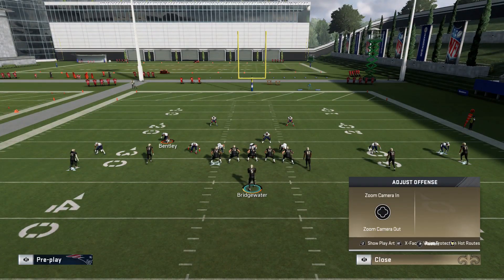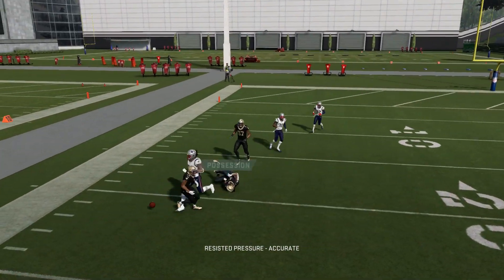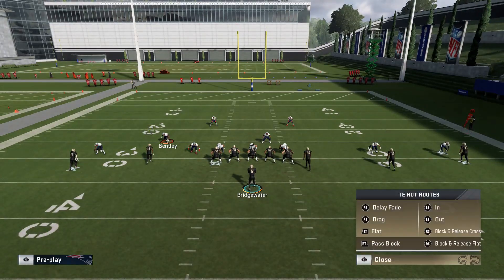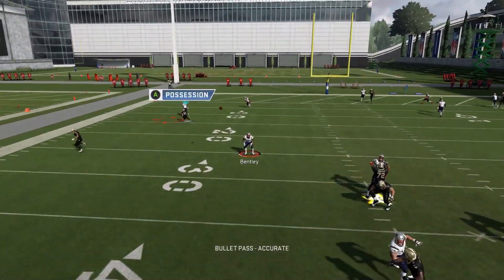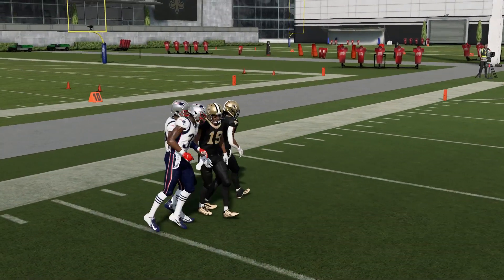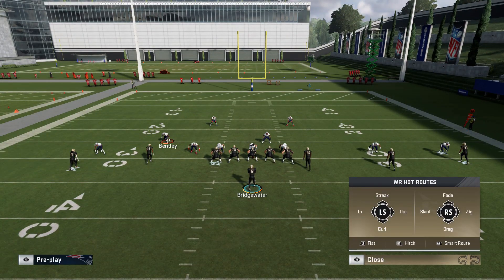A comeback route is also a really good play, though it's a timing-based route — they all are. If you have a jam on a comeback route, a lot of times that can be affected by defenders following other routes. But a really good play for any man coverage, if you time it right, is a comeback route. So zig routes, comeback routes, and slants are all adjustments that, no matter what play you pick, you can make in-game and have a lot of success against man.